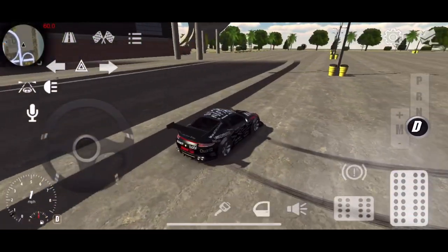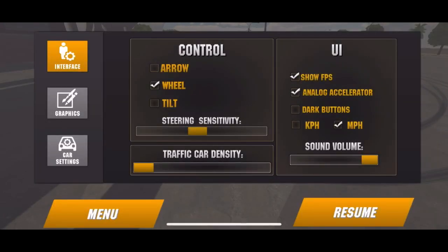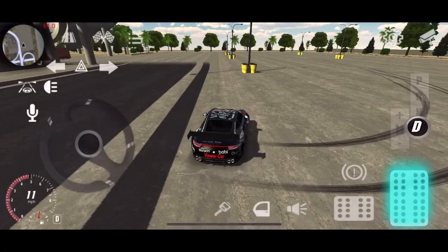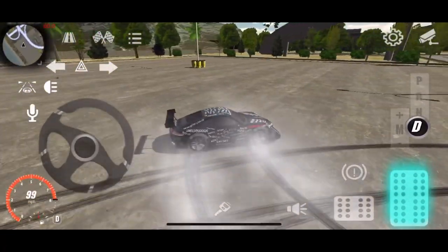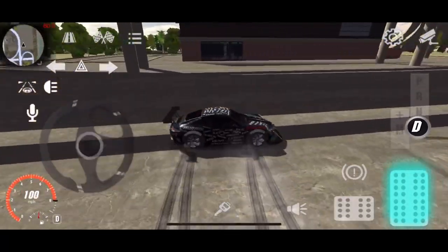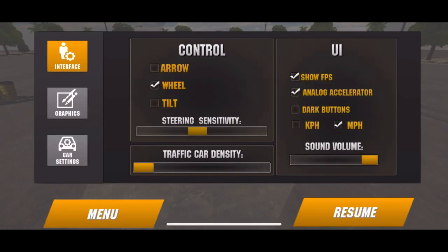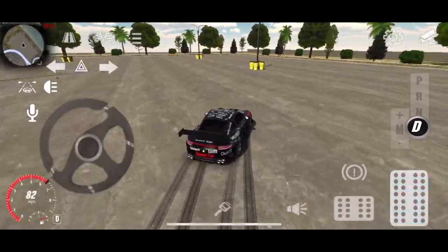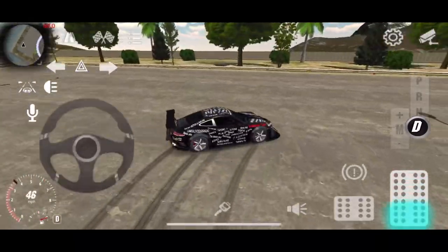Once you're in a nice open area, make sure you go into settings, then car settings, and make sure that you have traction control, ESP, and stability help all off, but keep ABS on. You're definitely going to want to make sure that you have all-wheel drive on, because that's what allows you to have really nice control of the car while drifting.